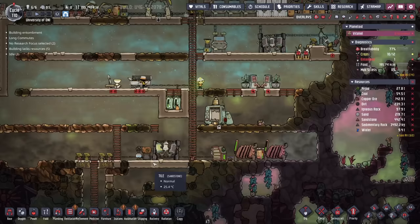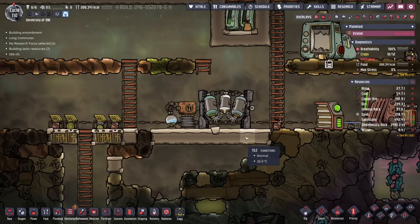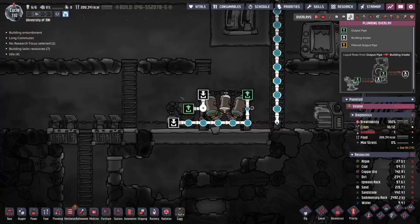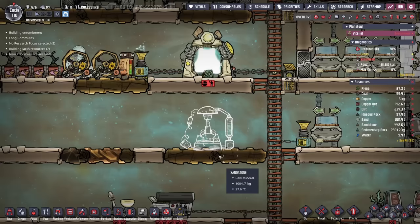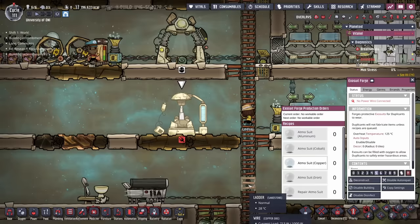But I don't love this system in this instance, because we already have another water sieve up here and I don't necessarily think this is always the perfect system. There's a specific reason why — this polluted water can be very valuable. To show you why, I'm going to put down an exosuit forge. We're not necessarily going to use it right now, but there's something in here I need to highlight for you, and that has to do with the Atmosuits themselves.